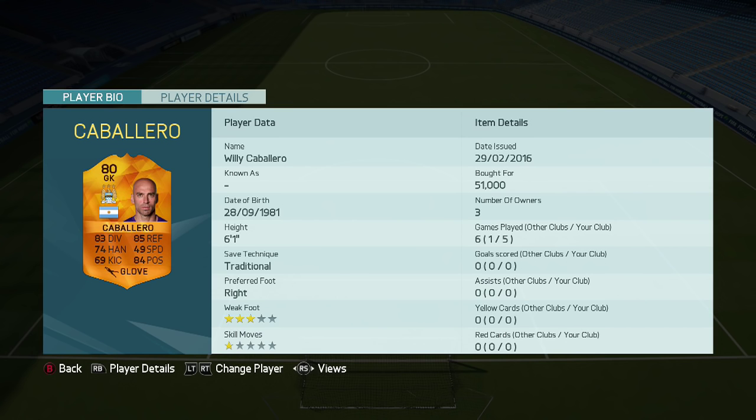Let's take a look at his face card stats. He has 83 diving, 74 handling, 69 kicking, 85 reflexes, 49 speed, and 84 positioning. He also has a 3-star weak foot and 1-star skill moves. He is 6 foot 1 and does have a traditional save technique.